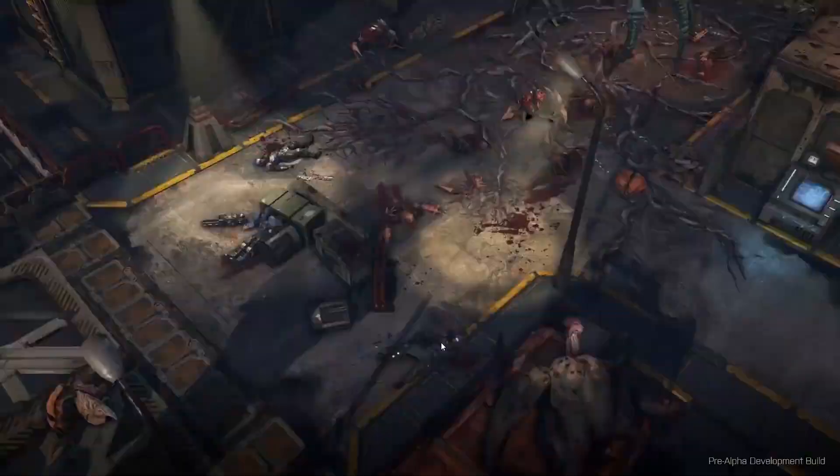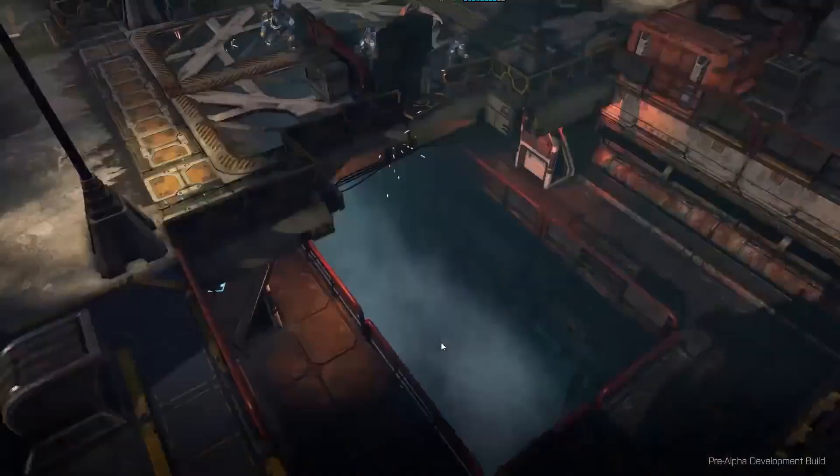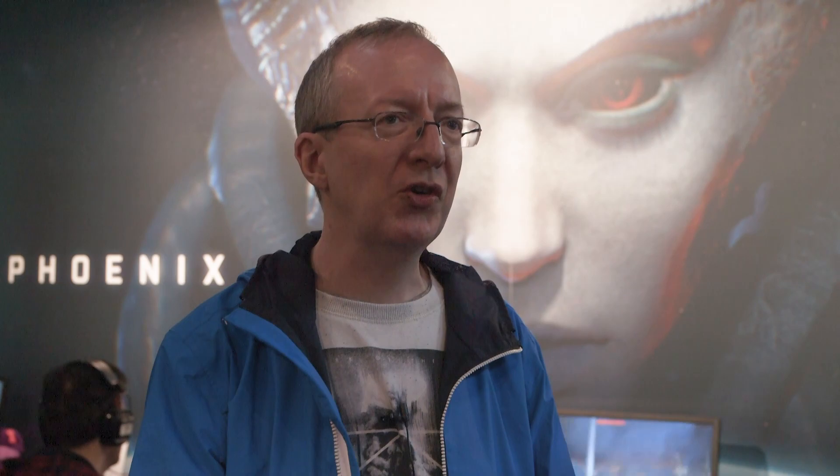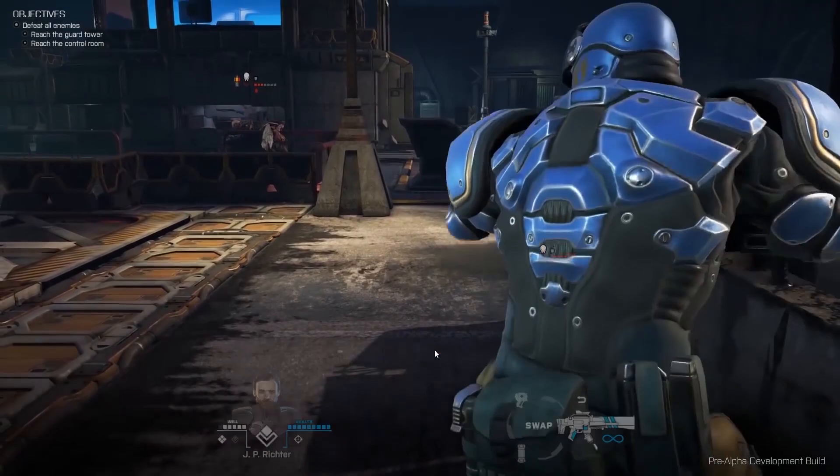The mutation system has a random element to it, but what the aliens do is a trial-and-error system. If they find a particular mutation is not performing well in battle because you've learned how to deal with it, they will mutate it and try to come up with something different. If a mutation starts doing well, they will deploy more of them, up to the point where you figure out how to combat it. If you try different strategies and tactics from one game to another, you will inevitably face different kinds of opponents — it's completely possible that you might not see specific mutations that someone else has seen in their game.